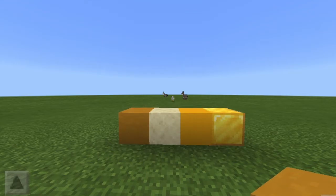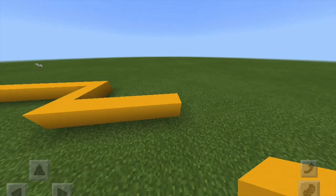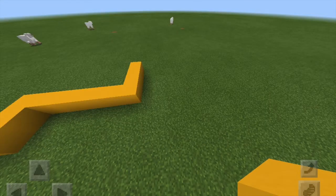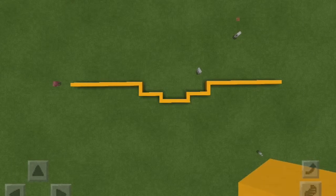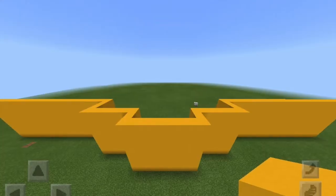I ended up going with the concrete. The first thing I did was add 21 blocks of yellow concrete and added 3 blocks towards me, 6 blocks to the right, 2 blocks towards me, 8 blocks to the right, and then brought it back 2, to the right 6, back 3, and to the right 22 — but I ended up getting rid of 1 because I wanted it to look a little more symmetrical.